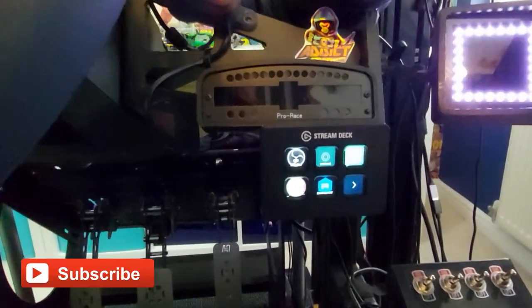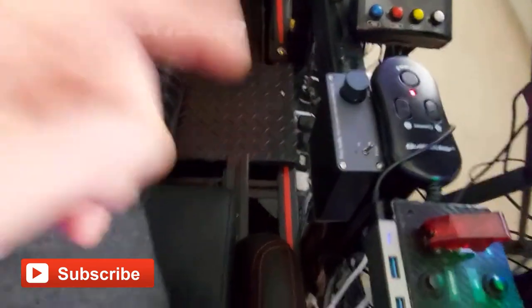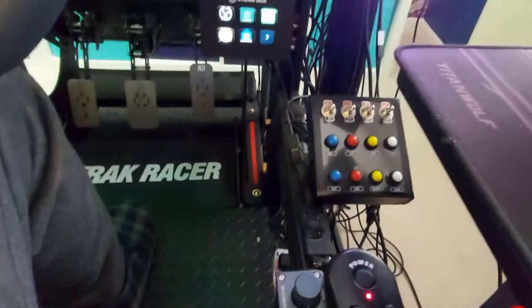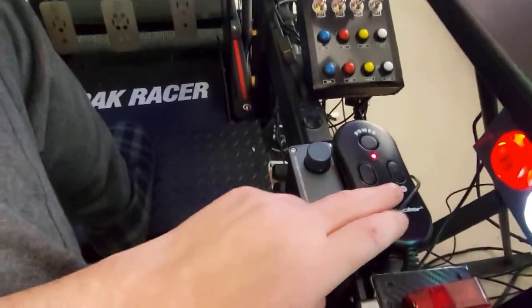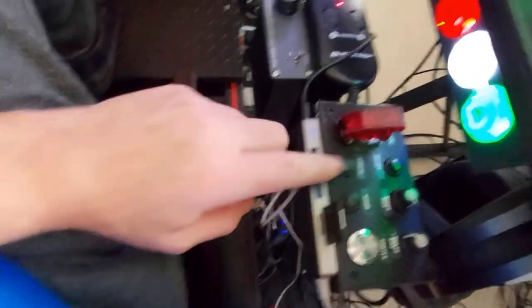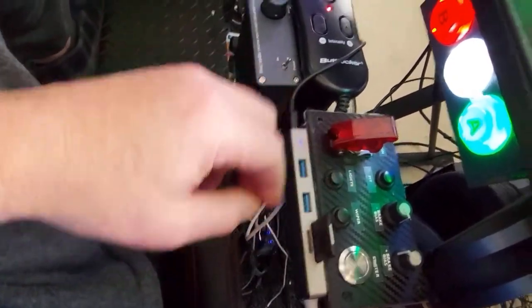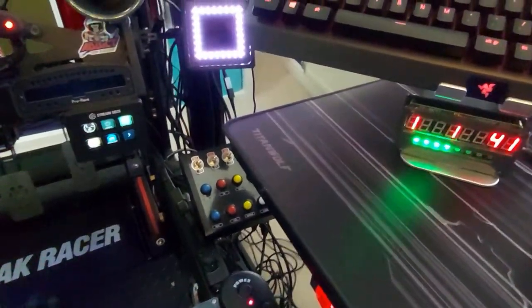I have my stream deck there, and then to the side of me I have my amp for the haptic control — there are units under the seat and then that's my butt kicker. Here I have my main control panel for ACC: start, wipers, lights, and I have my brake bias and pit limiter set up on this as well.